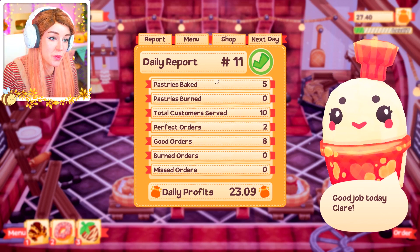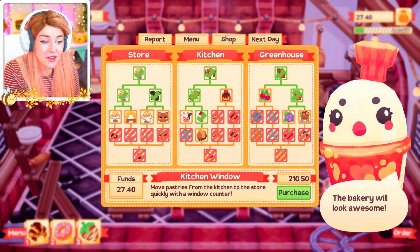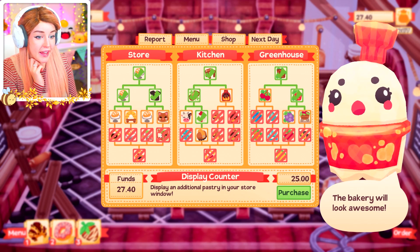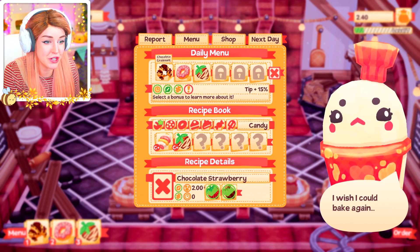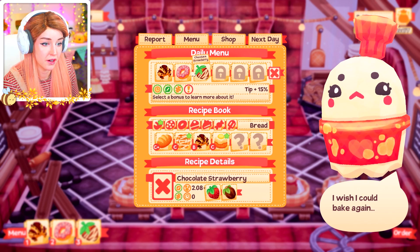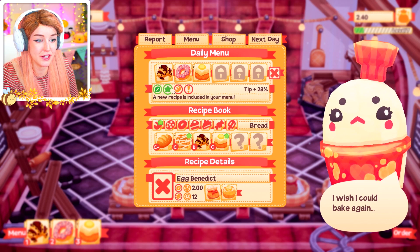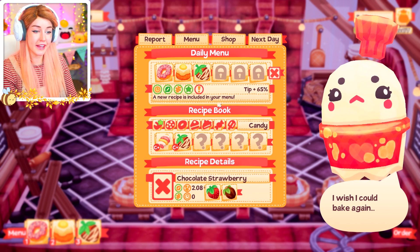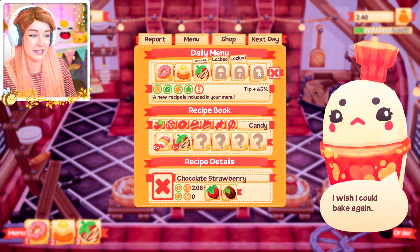What can I buy next? I do want to save for the oven upgrade but it's so expensive. I feel like another display counter is probably gonna be the best thing for now. Let me add my new eggs benedict to the menu. I'm gonna take chocolate strawberry off because it's worth the least and add on eggs benedict. My tip's at 28% though — I don't have the gluten-free bonus anymore. Let me try taking off chocolate croissant instead — I get tipped 65% with that. I'm gonna go for strawberry donut, eggs benedict, and chocolate strawberry. It's a very strawberry menu.